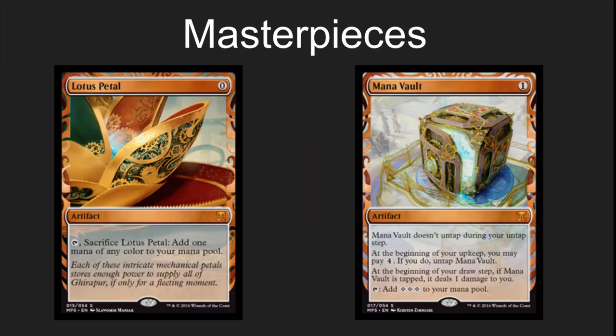I'd love to learn from the community what works and what they're brewing with. This is an exciting set. I did a whole other video on the masterpieces. Short answer for people who didn't watch it: the absolute two coolest are Lotus Petal and Mana Vault, but lots of them are great and I break down every single one of them in my masterpiece video. Go check that out.